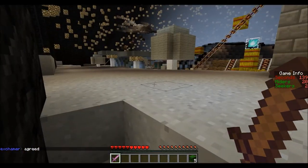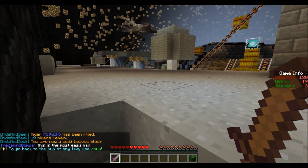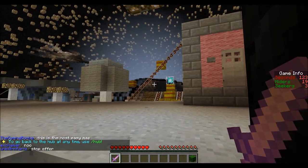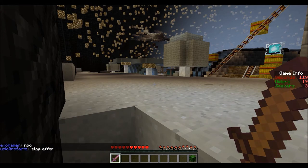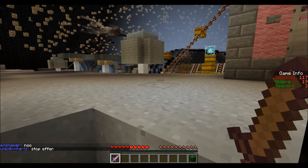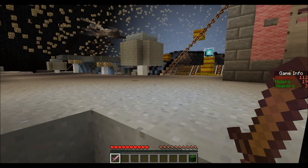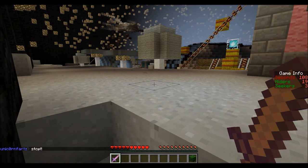Let me just hide here. The timer counter is going down on the right of my action bar. Alright, there are three seekers so far. I probably could have hidden inside that base and never would have been found either. Oh well. Oh, there are two seekers right over there — I hope they kind of walk by so I can hit them with my sword. I'm not sure if they're gonna though — I guess we'll find out.